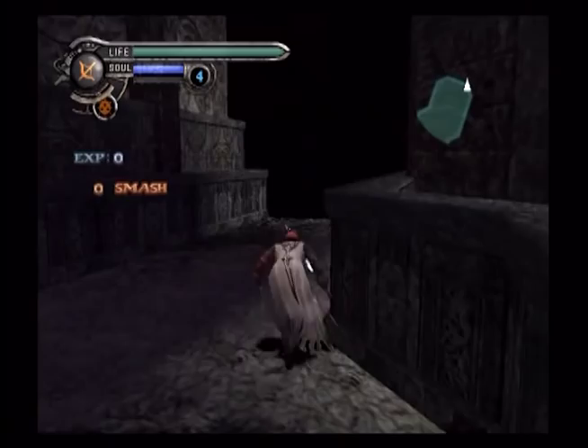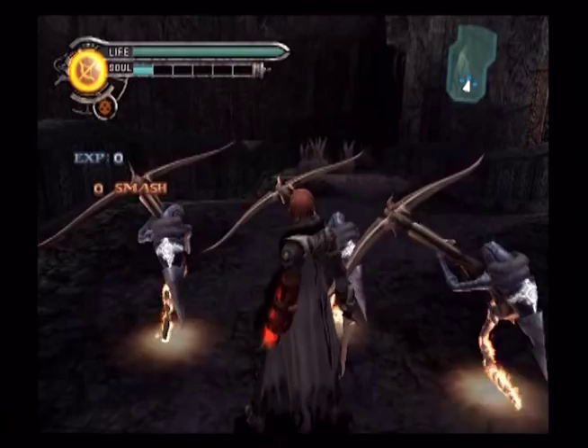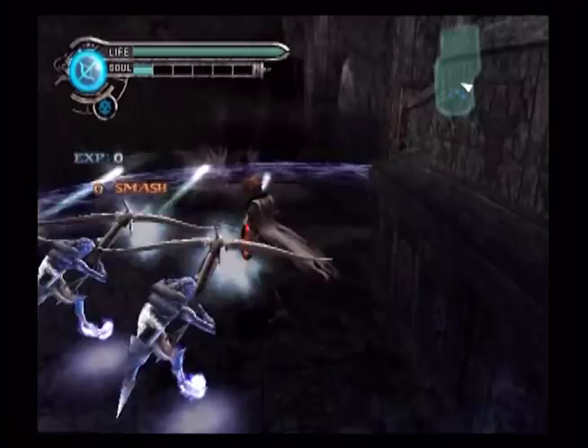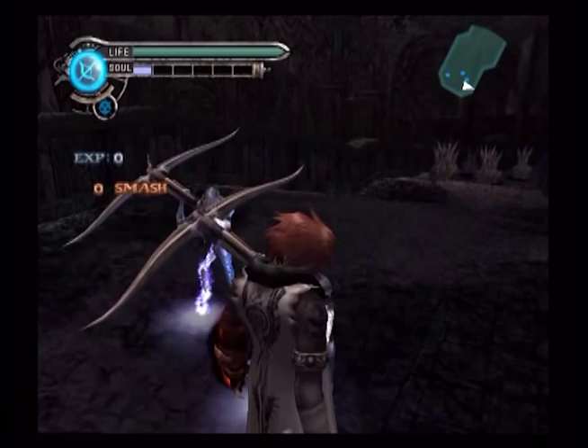Summoning legions is L1, and switching the legion mode is R2 — it toggles between active and passive. Red is active, blue is passive. Passive for Malice means they stay right where they are. If you hold down triangle, you enter sniping mode, which uses up soul, so be careful — it has very long range. L1 again will desummon them, and L2 switches back and forth.